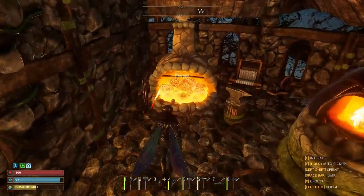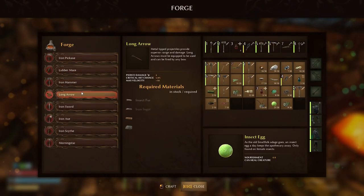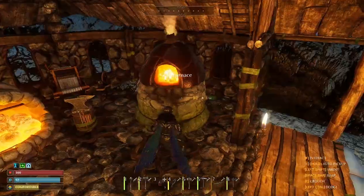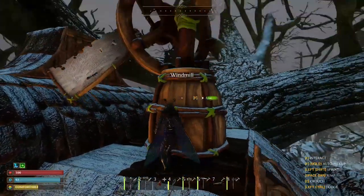You should also create iron weapons if you don't have them yet. As a reminder, they are created using a forge, which becomes available for construction after smelting the first iron ingot in a furnace. The main challenge for the player on the way to iron weapons will be the clay mortar, which is required for building the forge.